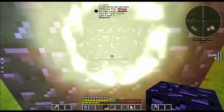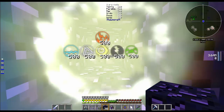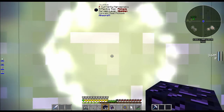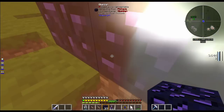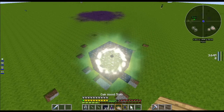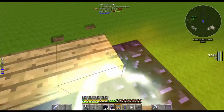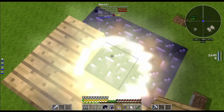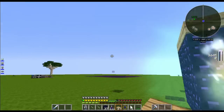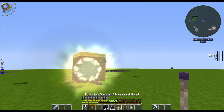So once you've got your 500-aspect node, thanks to the magic of NBT editing, all you have to do is surround it with obsidian like this to make a complete obsidian cube, and then put oak wood slabs or any wooden half-slab on top.